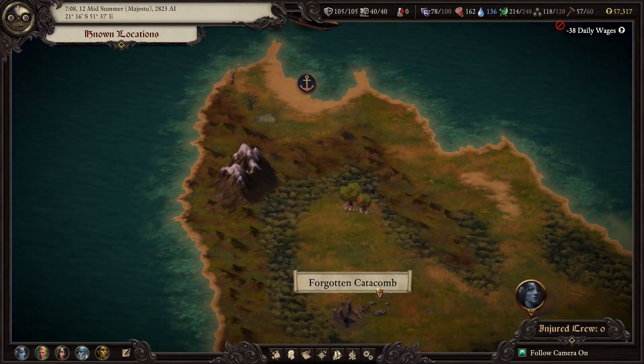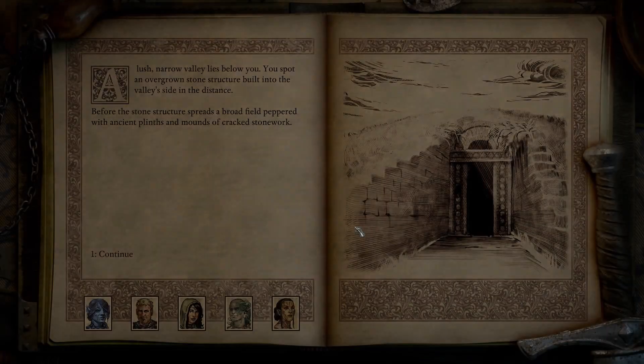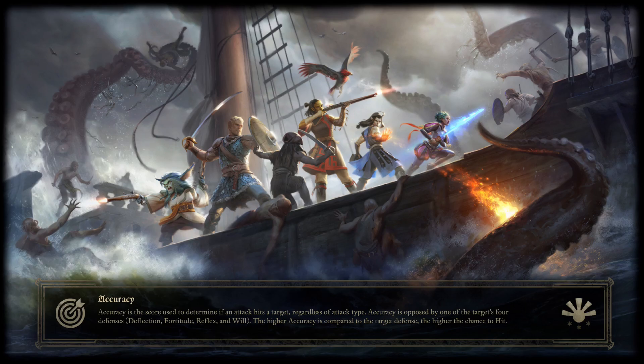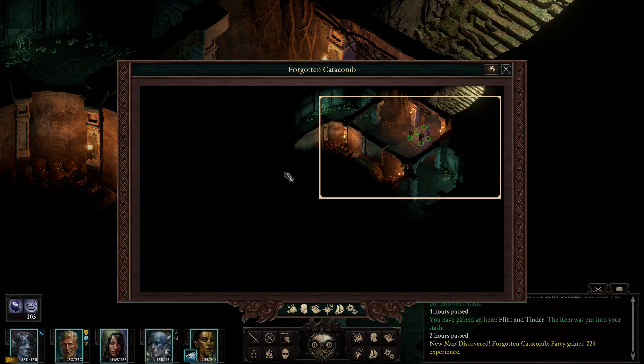Okay, forgotten catacombs. We're just wasting a little bit of money and they need to repair stuff, so it's not a big deal. 'A lush narrow valley lies below you. You spot an overgrown stone structure built into the valley side. Before the stone structure spreads a broad field peppered with ancient plinths and mounds of cracked stonework. As you move closer you discover the stone structure is actually the entrance to a crypt. Though the doorway is thick with mud and as damp as sweat-slick skin, you continue down into the dark.' Sweat-slick skin - is that very damp? I don't think that's very damp.